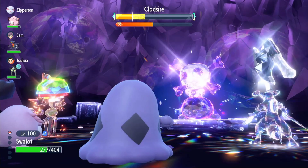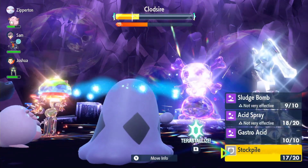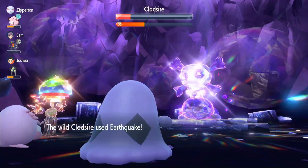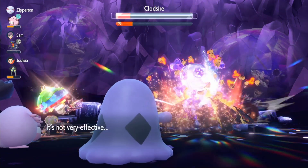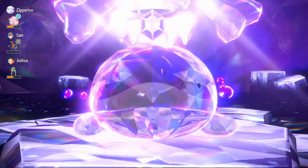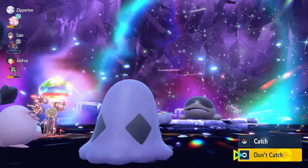We did have a nice system going in this raid — I was healing the Sandy Shocks that kept taking heavy hits from Earthquake, and Chansey was using Helping Hand on the Sandy Shocks while it was dealing damage from our Acid Spray boost. Sandy Shocks finishes it off in one more shot and Clodsire goes down. That was a difficult raid, especially because we were Poison type against a Ground type Clodsire that just spammed Yawn the whole time.